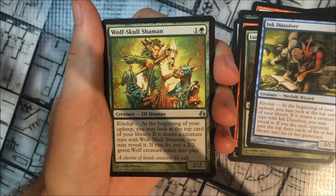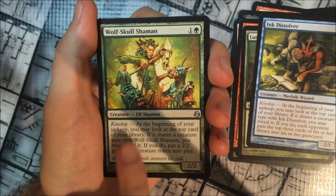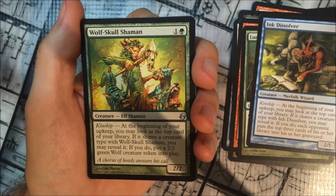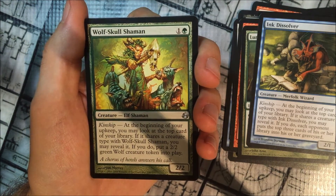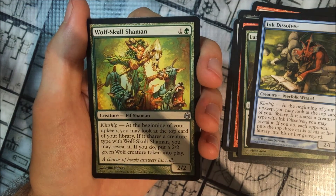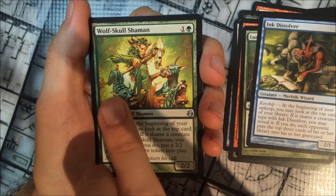Our first uncommon is Wolf Skull Shaman. It has Kinship: at the beginning of your upkeep, you may look at the top card of your library. If it shares a creature type with Wolf Skull Shaman, you may reveal it, and if you do, put a green 2/2 Wolf token into play. It costs 1 and green.